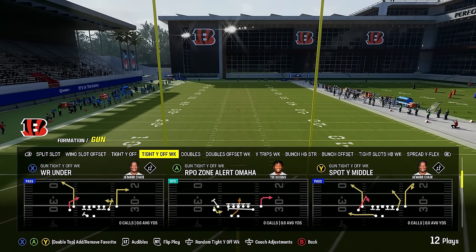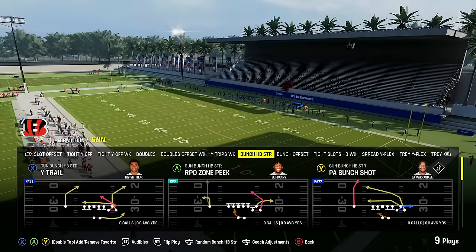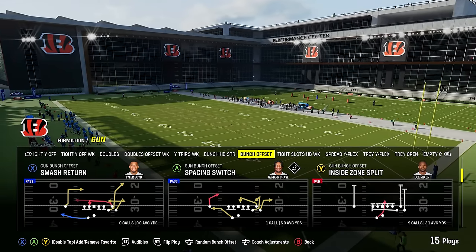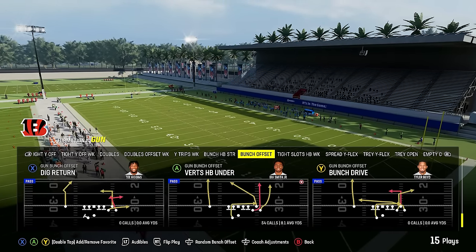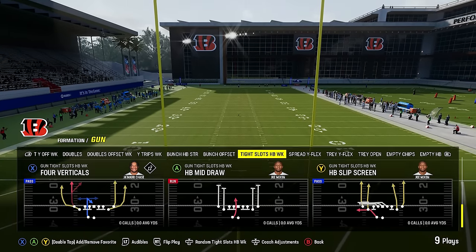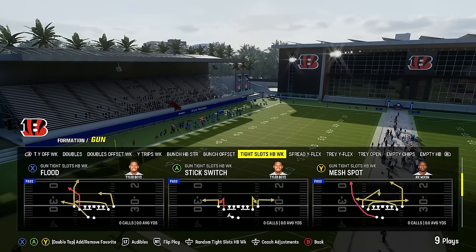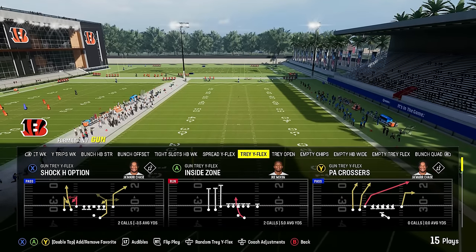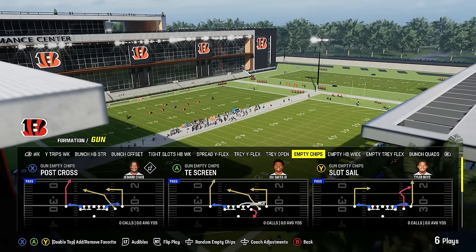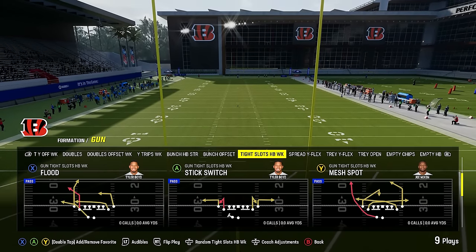You've also got tight Y off weak, doubles, doubles offset, and trips. Then where the playbook really shines — you've got the bunch halfback strong with great passing plays, and the bunch offset which is the better, more traditional gun bunch version with great plays like bench pivot, Z spot, go bunch drive, verts, halfback under, speed dig, flood, and more. Then you've got tight slots halfback weak, which is also in the Bears playbook. This playbook is somewhat similar to the Bears — not exactly the same but has a lot of the same desirable stuff. The tight slots halfback weak contains the play flood, which is not in any other playbook, making this playbook very unique.